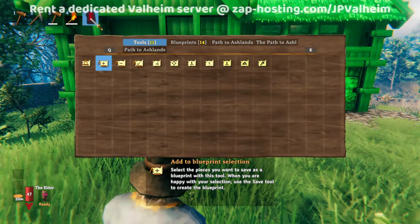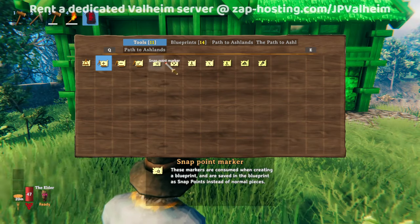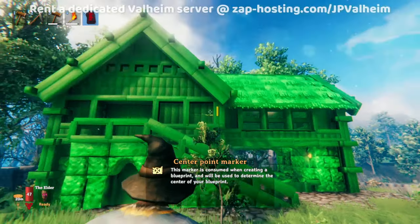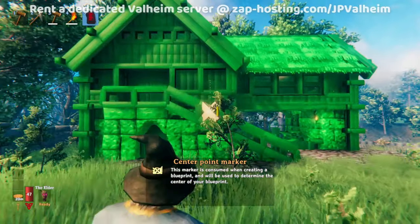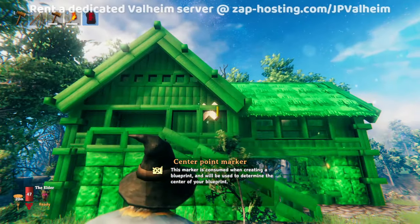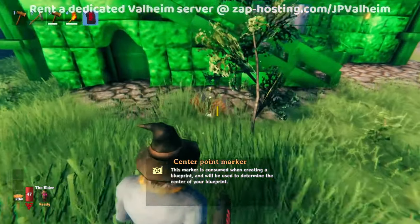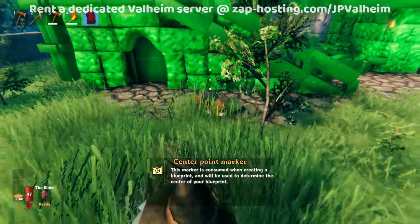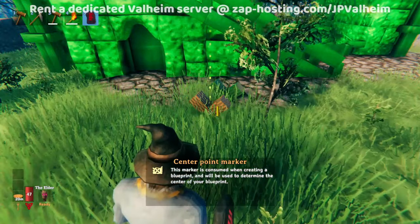Go to your blueprint rune again and into the tools section, but this time pick the center point marker. The way you should think about this is: put it at the entrance or the front. Don't think of it like a center point — think of it more like a front point. It should be on the ground, not connected to any piece. So this is the front of the building, and the center point goes right there.